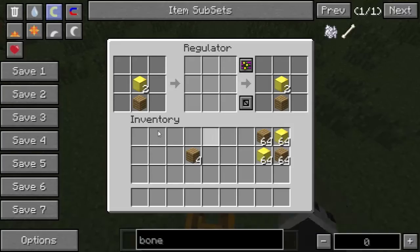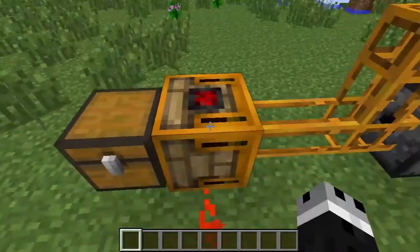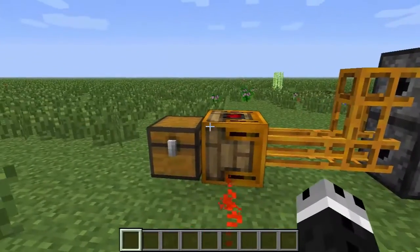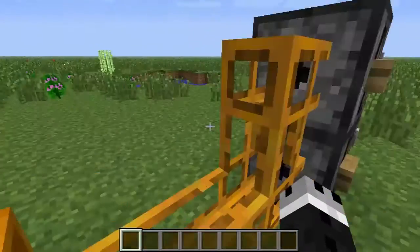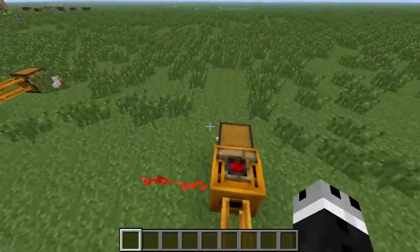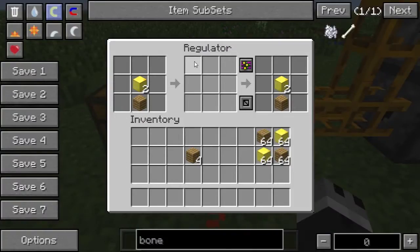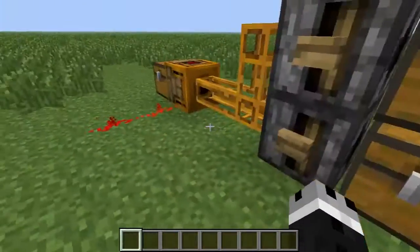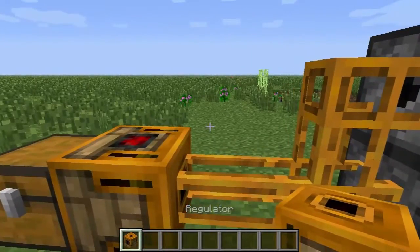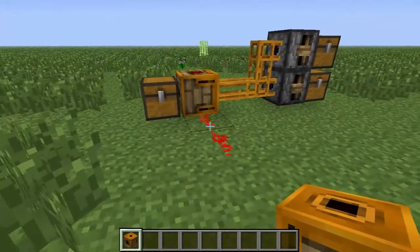So that is basically what the regulator does — it's just a fancy advanced way to manage inventories, manage ratios, and set up auto-crafting systems. Or let's say you're using a furnace: you could have it so that for every eight iron it would send over one piece of coal. So you can get some pretty cool things done with that. Thanks for watching this Block by Block on the regulator. If you're new to the channel, please consider liking, commenting, and subscribing — and I hope to see you all next time. Toodles!